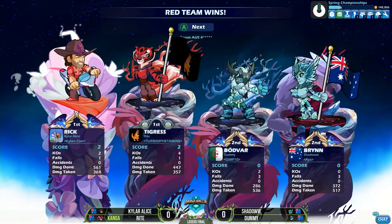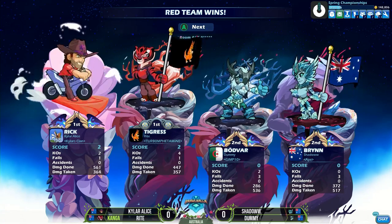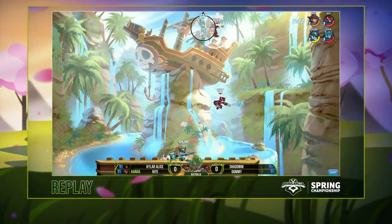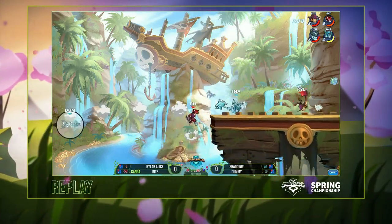Good start here for Kyler Alice and Wright, man — definitely both of them holding their own. Kyler Alice doing mad damage, Wright finding the KOs. On the other side, not a great game for the first game here from Dummy and Shadow, but not to say that they're out of it by any means. Just, you know, someone — it just wasn't a close game that time. That's all. It happens.